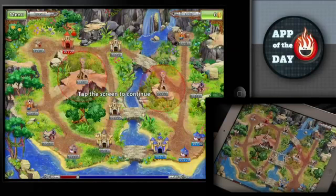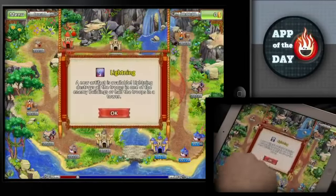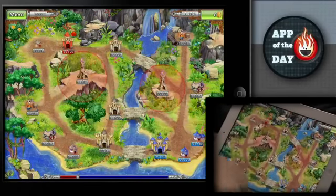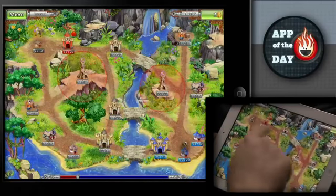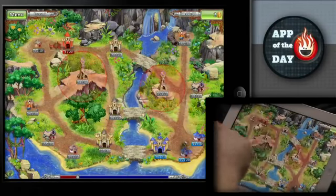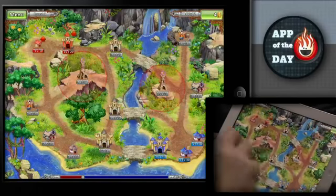This app is about capturing territory and buildings and castles and things. It's kind of like Risk. Territory acquisition — through aggression. I've got to wipe out these dwarves. And dwarf stomping.